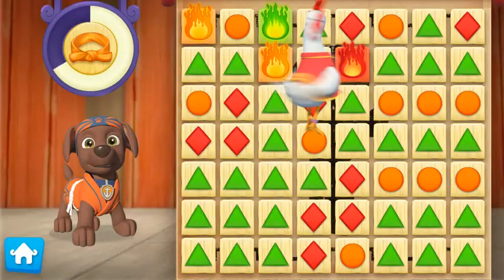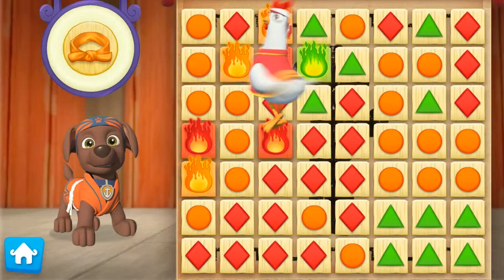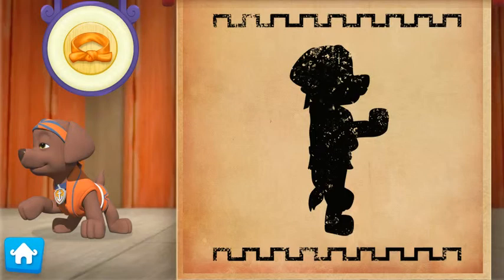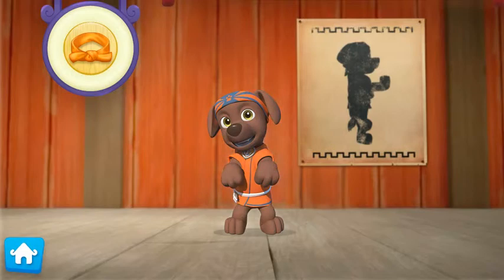Now let's keep breaking boards — Pup-Tacular! Look at the chicken go! Pup-Tacular! We fill the meter and help Zumo earn his orange belt. Click on Zumo to award him his Pup-Fu orange belt!